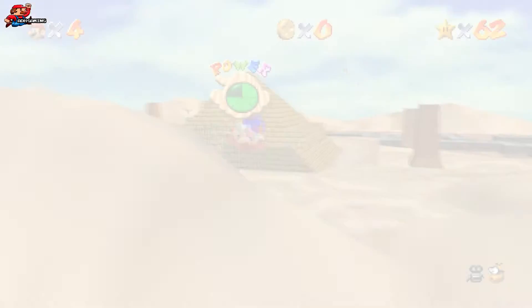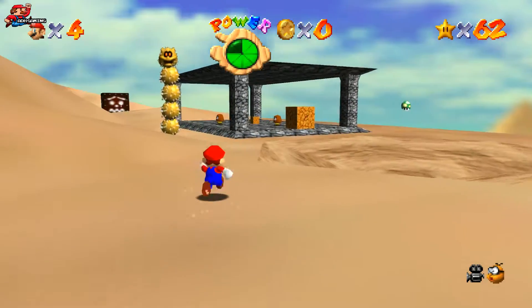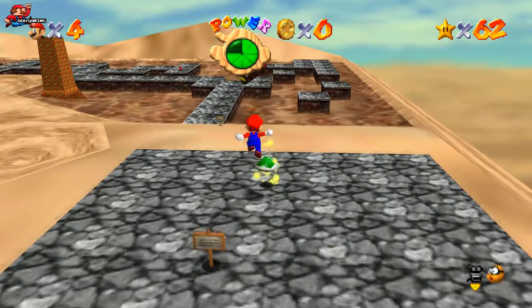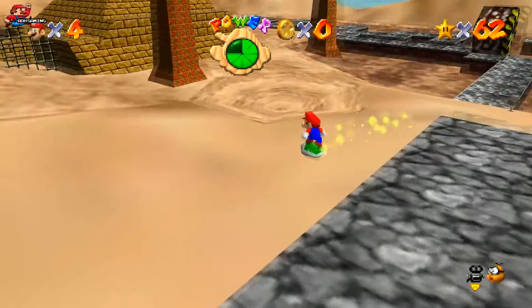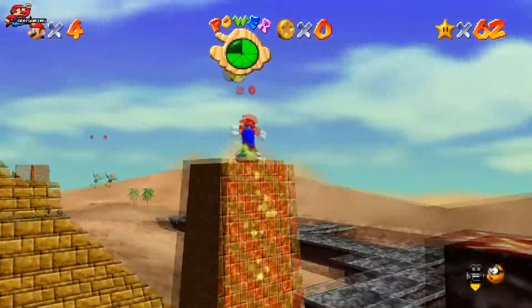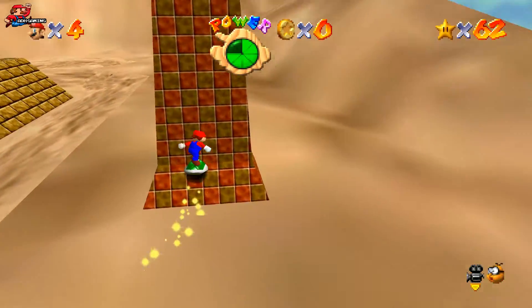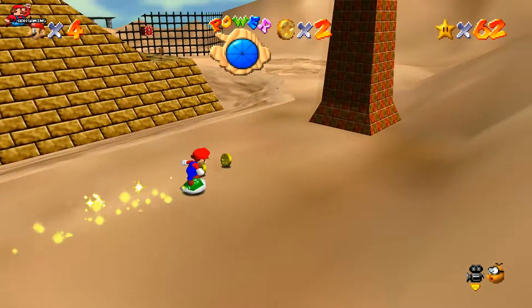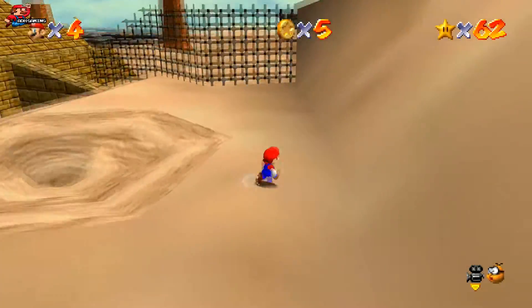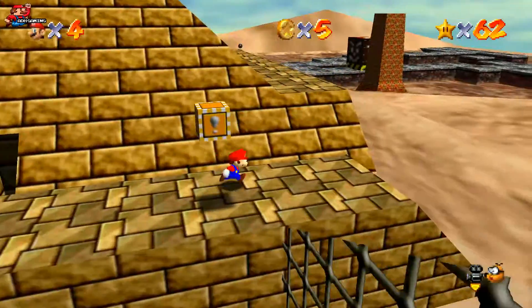Star 4 ideally requires the use of the green shell if you haven't already used it on this level, so I'm going to go grab that first — a triple jump should get us up here. The idea is to use the shell to cross the tops of all four pillars. As long as you go across the top of it, it will count. Once you've gone across the fourth one you should hear a sound. If you don't hear that sound, you need to go and do the pillars again to find the one you missed. Once you've done that, just head back to the top of the pyramid.